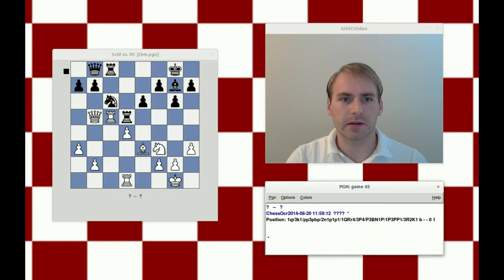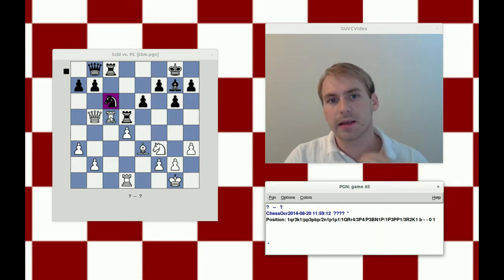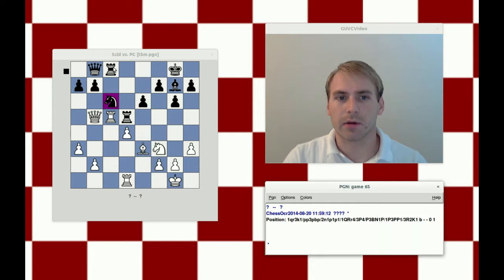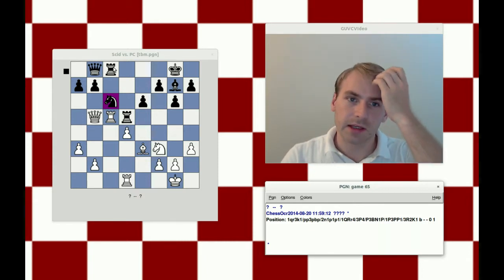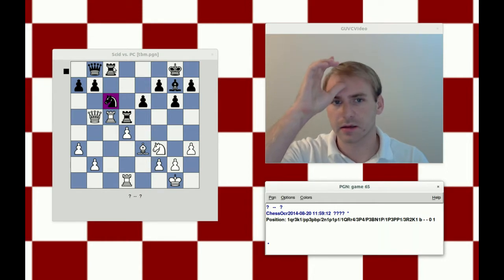I've got this knight on c6 that I want to move so that I can play rook takes e5. The first thing I'm noticing is that if I move the knight, unfortunately I'm running into the problem of rook takes rook being check. So I can't do something like knight takes d4, knight to e5, because presumably white would play rook takes c8 check, and then would take the knight.